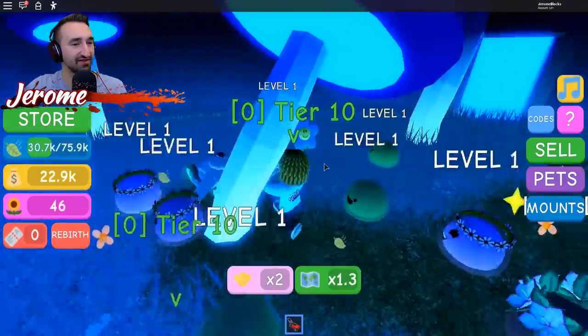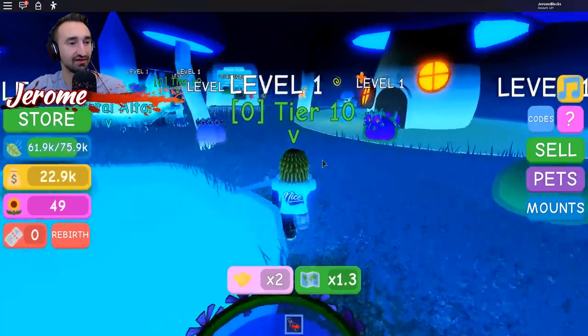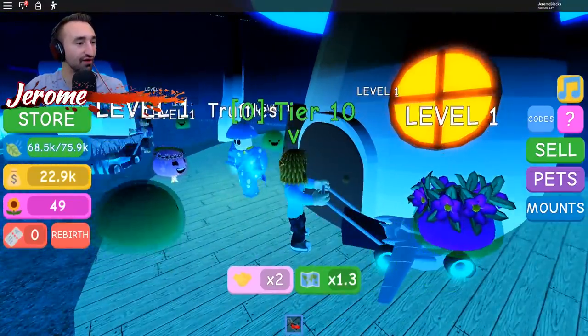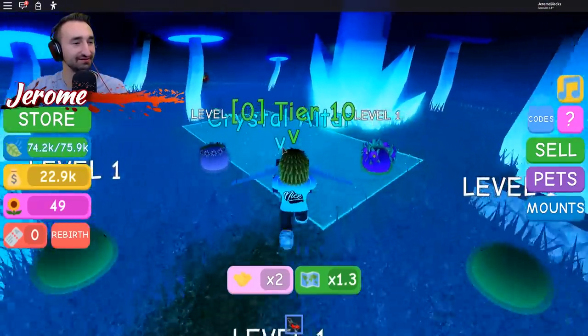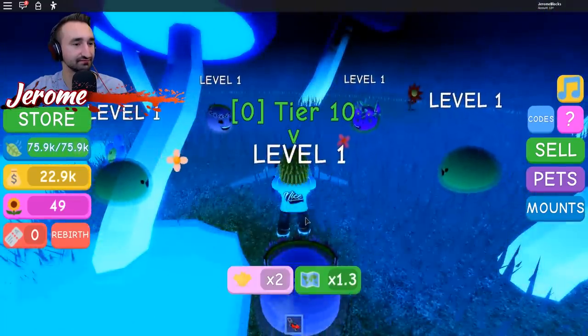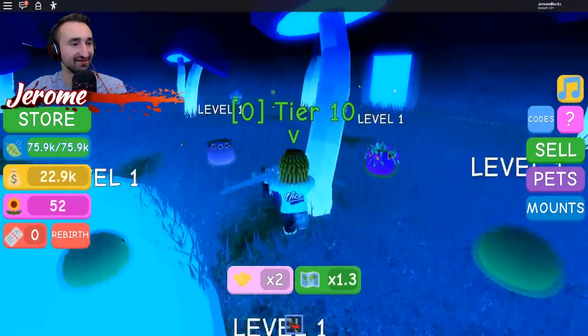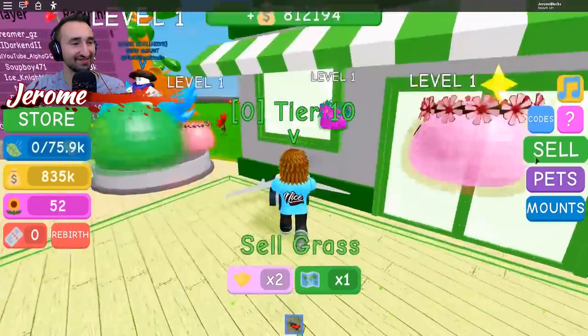What is this place? Oh, you upgrade your pets here. If you have five matching pets, you can do something. Dude, look at Truffles — look at them go! Get it, Truffles! You can — wait, I clicked sell but nothing happened in here. I think you can't teleport in here, you gotta walk back. But it's right there, so it's fine. My man Truffles was killing it, Jerome.